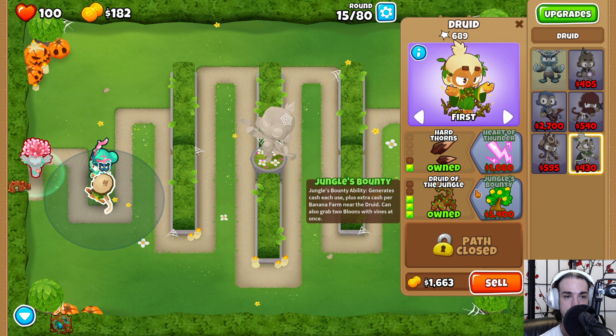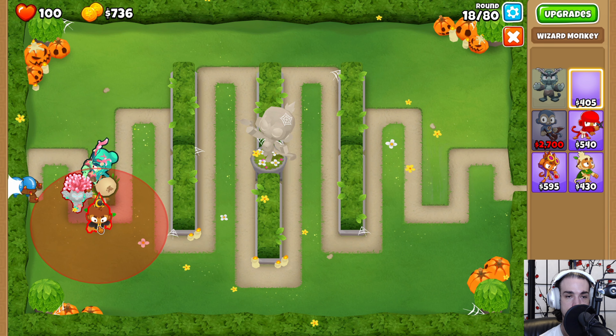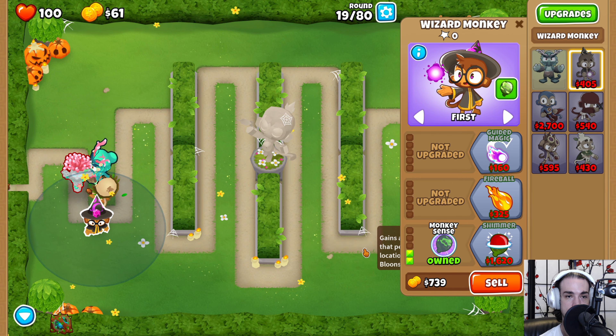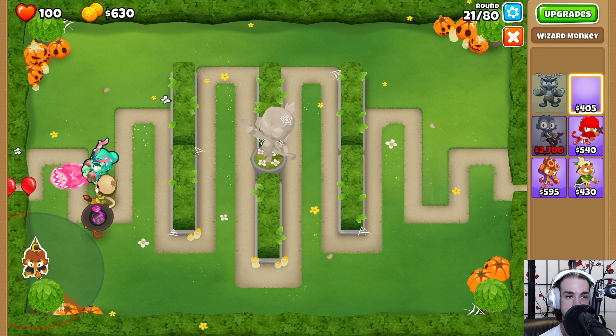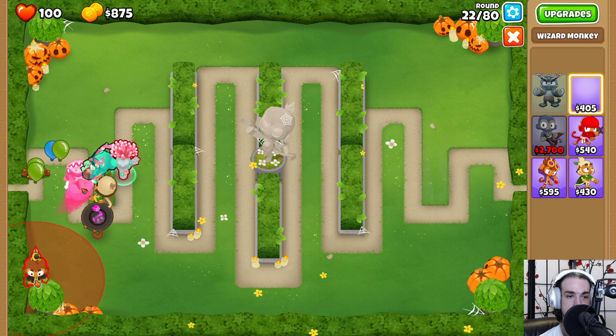Now we have a lot of damage but we still have those camo bloons to worry about, so we're going to get a wizard monkey. It's going to go right below this druid — go down, then just to the left a little bit, not too much but a little bit, right there. We're going to get Intense Magic and Monkey Sense. Then we're going to place down another wizard monkey — we don't want this one to get Oban's buff, so that's why we're placing it down here: down until red, left until red, down, right there, all the way in that corner.